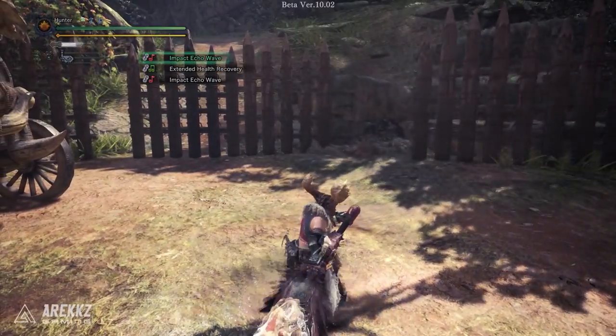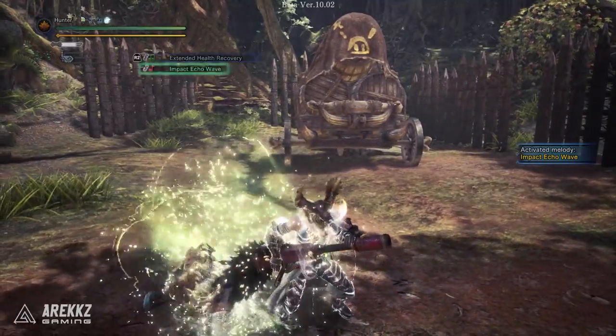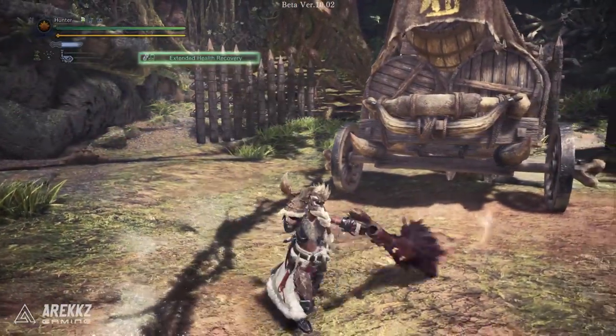On top of that, there's the new song Extended Health Recovery. This will place a bubble on the ground that you and your team can run into. If you encore this, it'll place a second bubble. It's only there briefly, but it does allow your team to run in and benefit from it. There are of course a few other songs that will create bubbles from various effects.